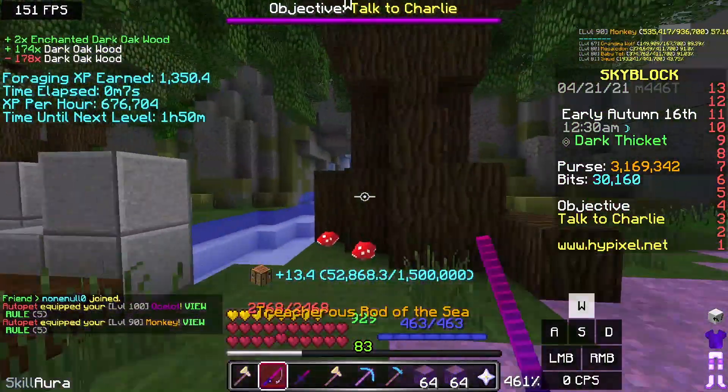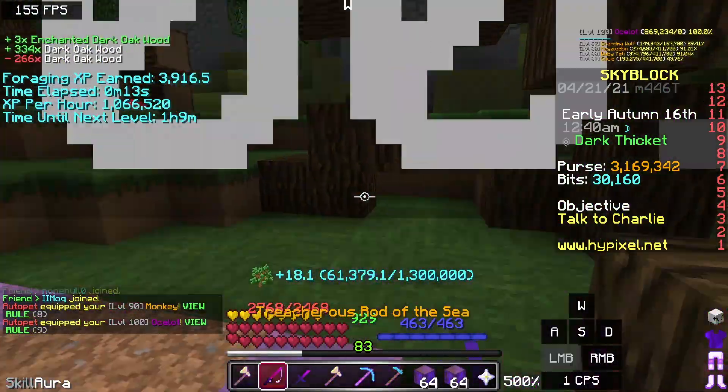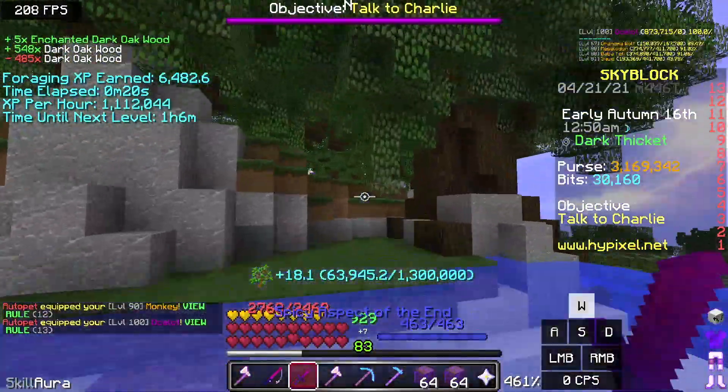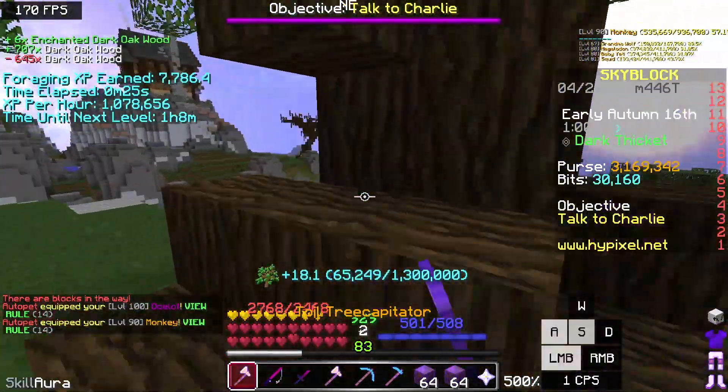It reduces the cooldown of the tree cap because you're equipping the monkey, and you basically go back and forth. You're able to chop trees way faster, which gets you a lot more XP. You can see on the top left it says 1.1 million XP an hour — it's absolutely insane.